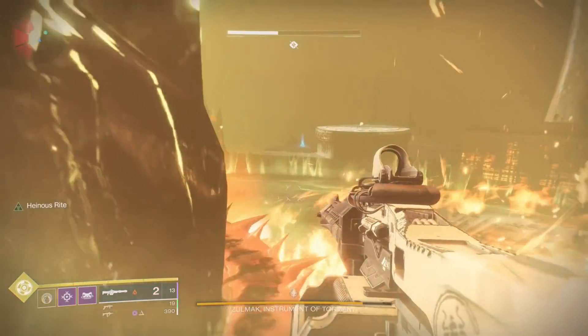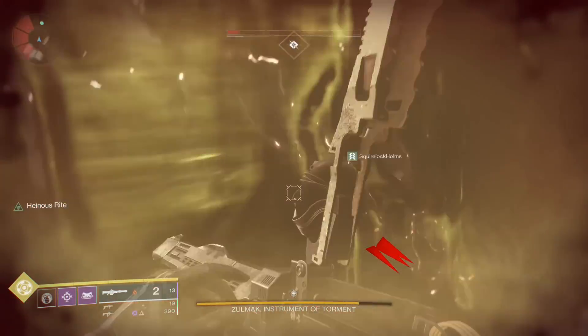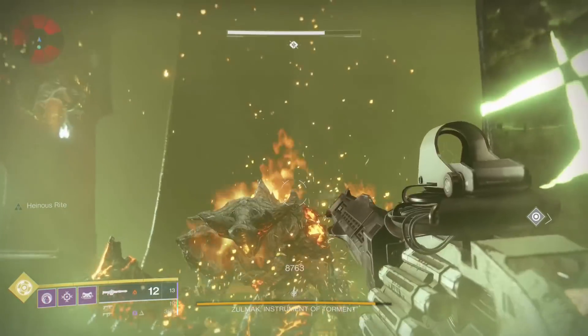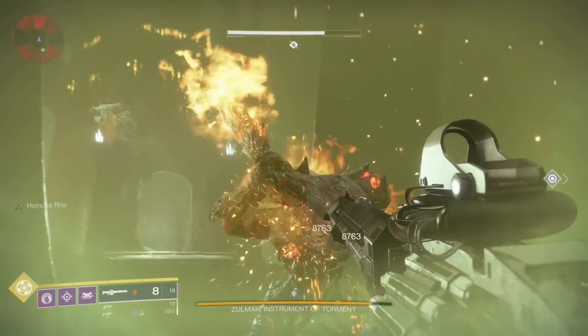Hey guys, I have some Pit of Heresy Zulmak final boss tips for you. When killing the final boss, you can hug the middle crystal. This seems to keep you from dying to the fire that he uses on his slam.